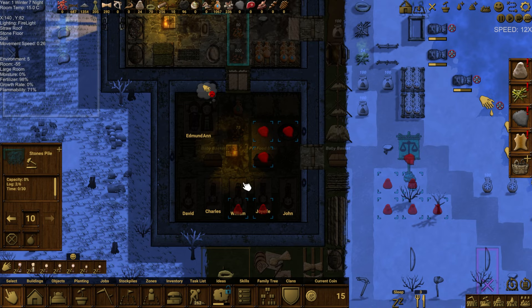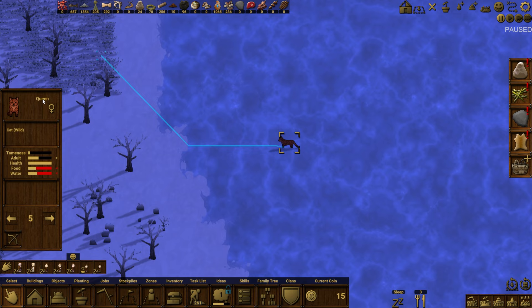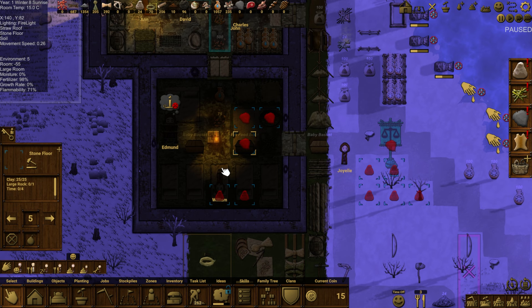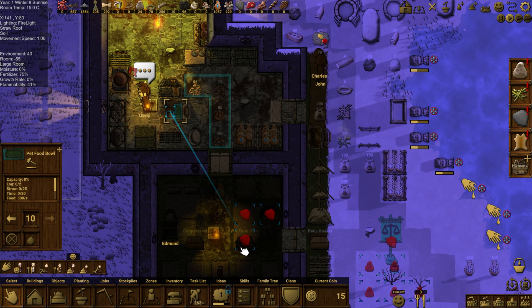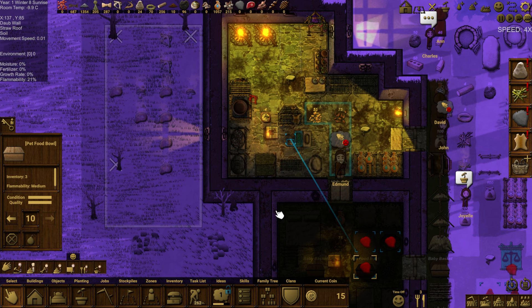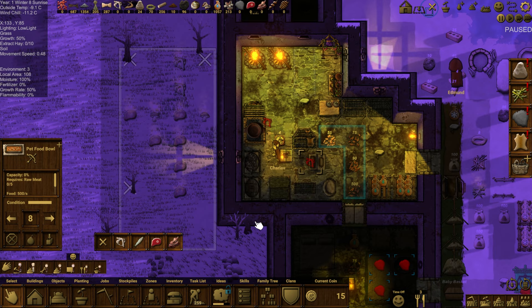It is nighttime and the family is snoozing in their nice cozy 14-degree warmth. How's the wolf hunt going? Hey — it's Queen! She's a wild wolf and her name is Queen — that's cute. I'd like to entice her over. We need a food bowl — unpacking a pet food bowl right over here. Edmund puts it in place. It's showing no food.